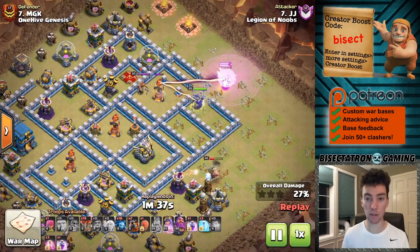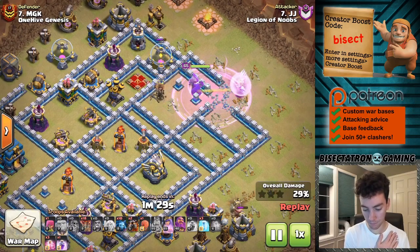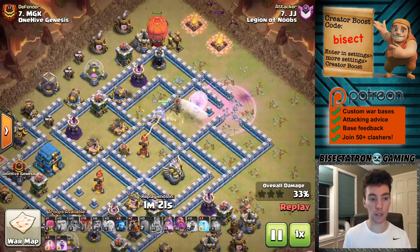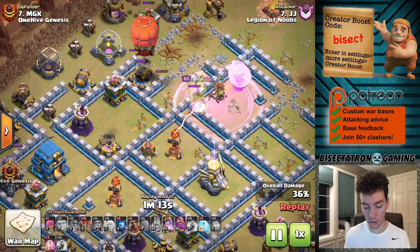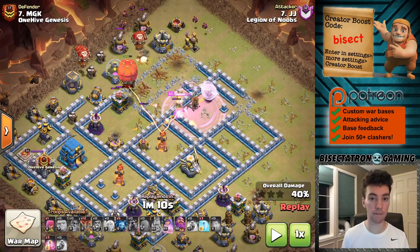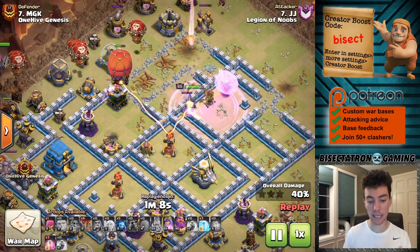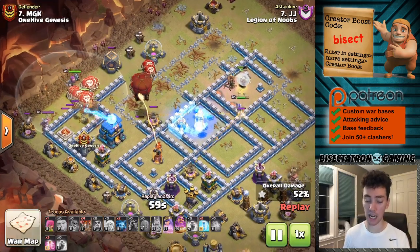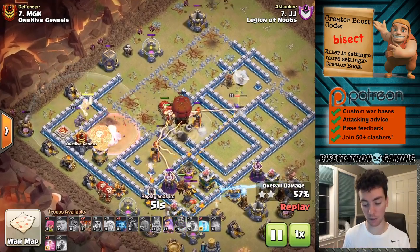Let's get into the specifics with a nice queen charge Lalo. One thing I always talk about with any queen charge attack — whether it's a hybrid or a Lalo — you want to have a plan for your queen to survive the entire attack. You can see there's all these defenses locked on to her, but the slammer comes in next to her and takes out these defenses so she doesn't take that damage. That's very important because she was getting low even with that rage, plus the eagle was locked on to her. The slammer takes out like three defenses, then meets up with the Lalo to take out the town hall and push through the base.